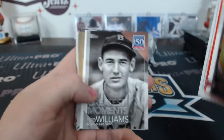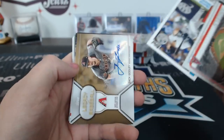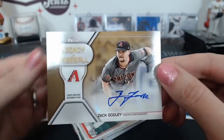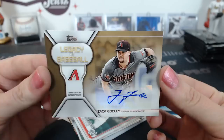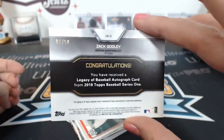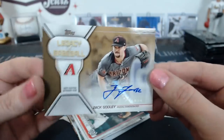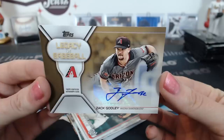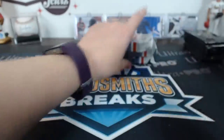The only issue with hobby boxes is that with only one hit per box, it's a little more of a break challenge. Legacy of Baseball — looks like a gold Zach Godley, Arizona Diamondbacks. One of 50. There are no short prints in jumbo, so it's not that they're easier to find — they don't exist. It's only the super short prints that are in jumbo.